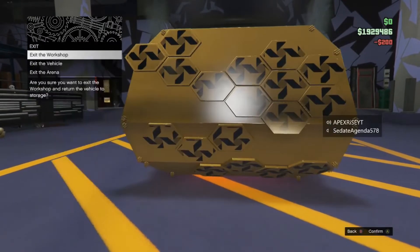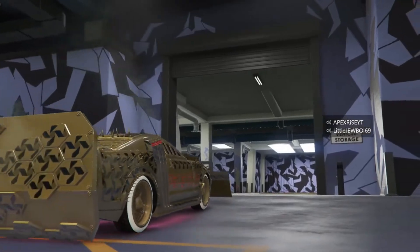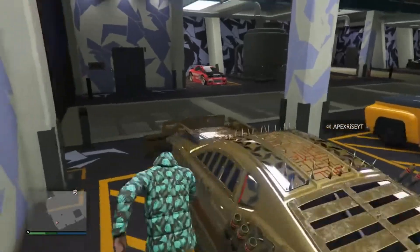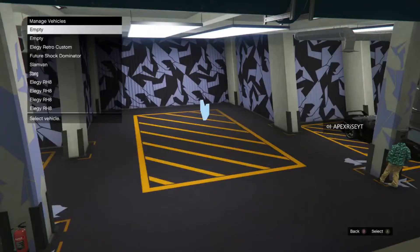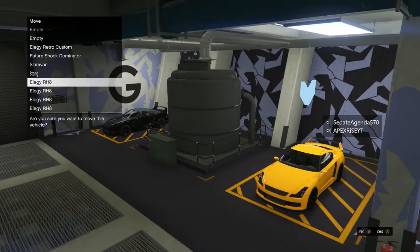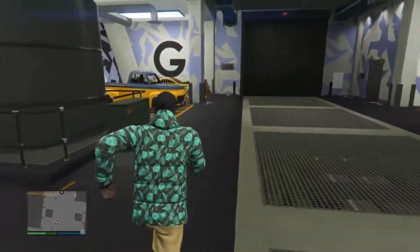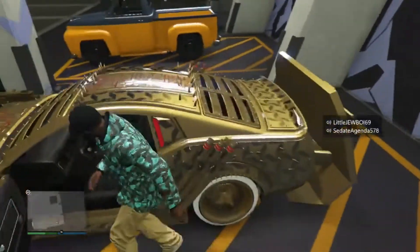I forgot to mention — you're going to need a custom plate for this. You'll need the iFruit app on your phone if you don't have a custom plate already. If you do, you're already ahead of the game. You just want to change one thing on the vehicle — I usually do either window tint or license plate. Make sure you have a custom plate on the vehicles you're duplicating because in order to sell them you're going to want that. Trust me, it helps.